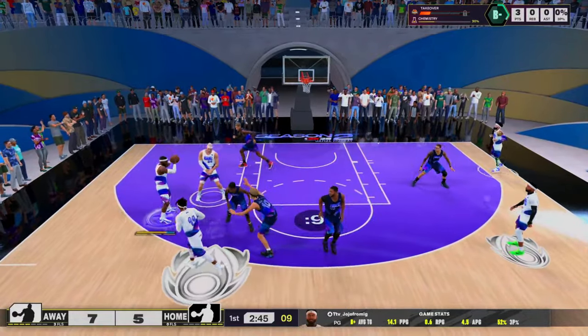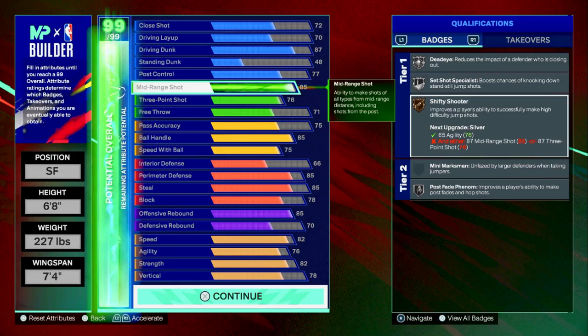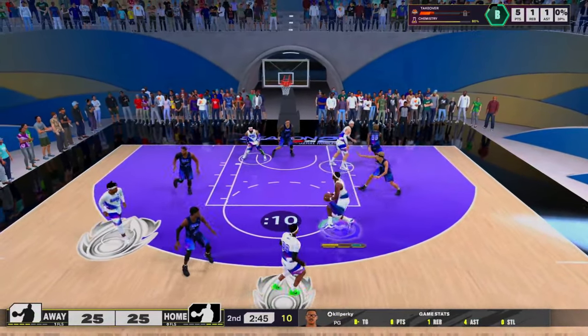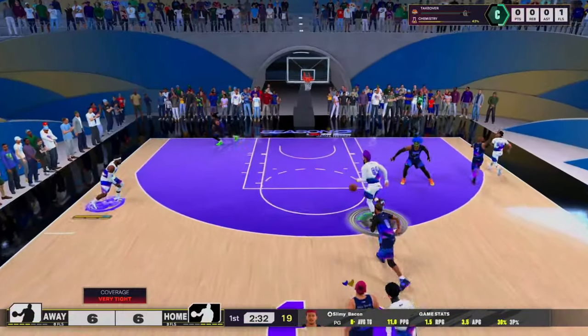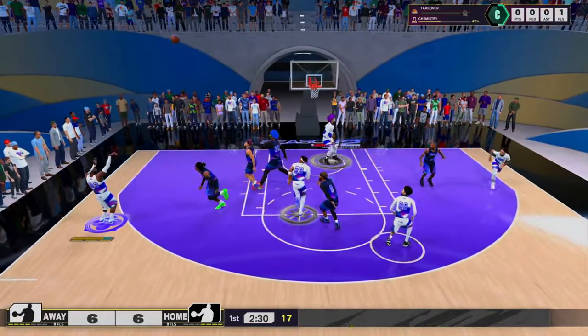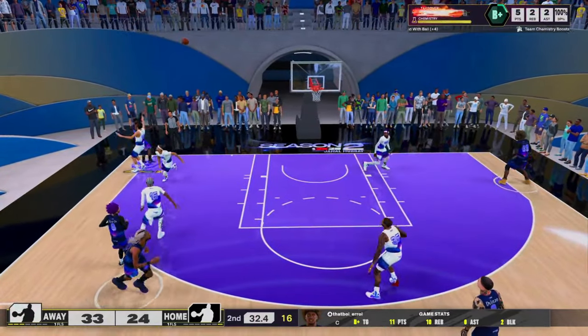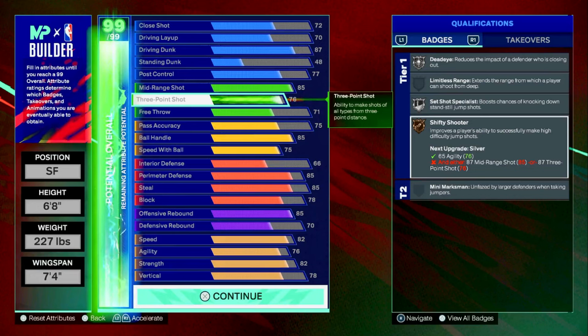85 mid-range gives us dead eye — in theory it's still very good for shooting — and set shot specialist on silver, shifty shooter on bronze. It's not anything crazy but decent enough. With the 76 three-pointer you're actually able to hit shots if you find a good jump shot. The one I use is not bad — it's Jared Culver, so you guys already know that base has been tampered with, but it's decent enough.